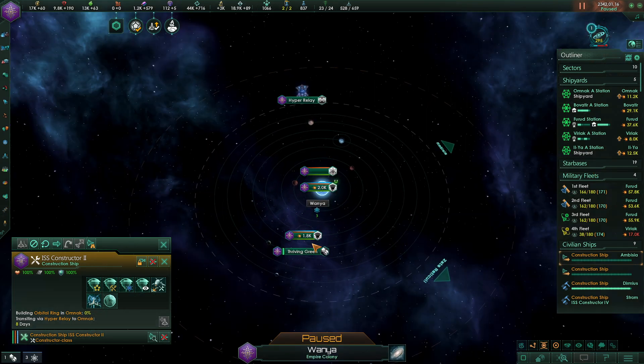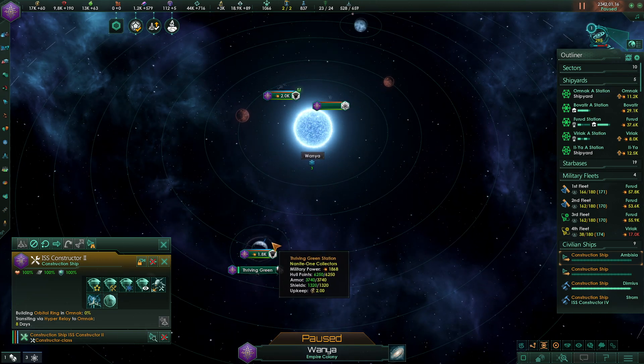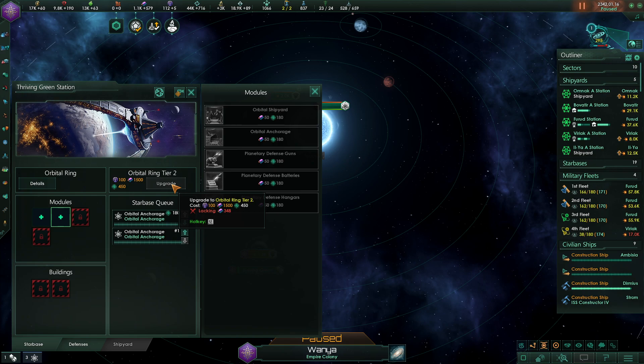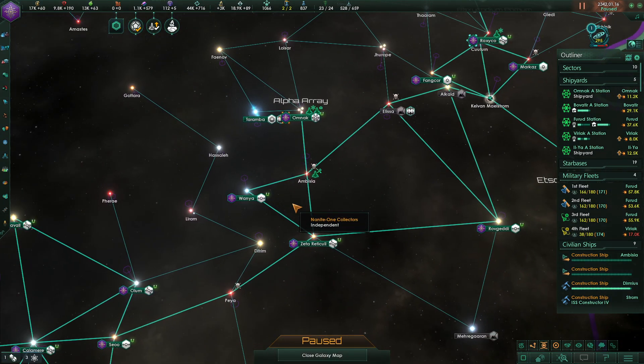Let's go to the Juana system. For now let's build an anchorage on both of these, but we need to upgrade this star base to the next level — I think that's when the planetary bonuses appear. It's on level two.